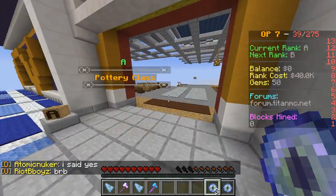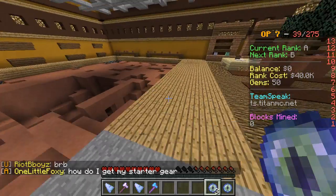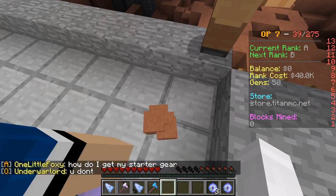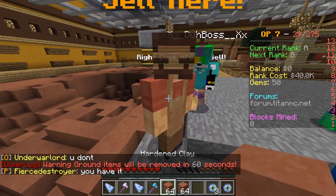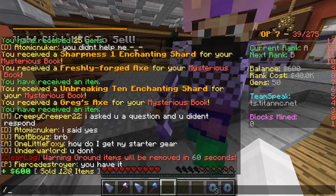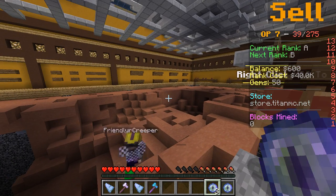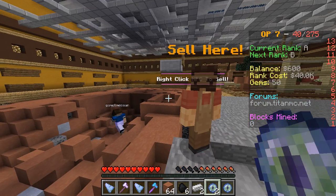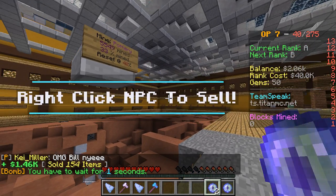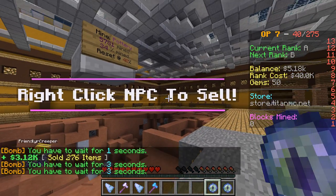These grenades and nukes are even better. On the right-hand side it says current rank A and next rank B. My goal is to get $40,000 so I can get to rank B — to do that I have to go to the mine and mine up. Someone is throwing stuff to me which I can sell. It says in chat +$600 because I sold items. If you crouch and right-click with the grenade it throws and shoots, and I get all the items. There's a 10-second cooldown.